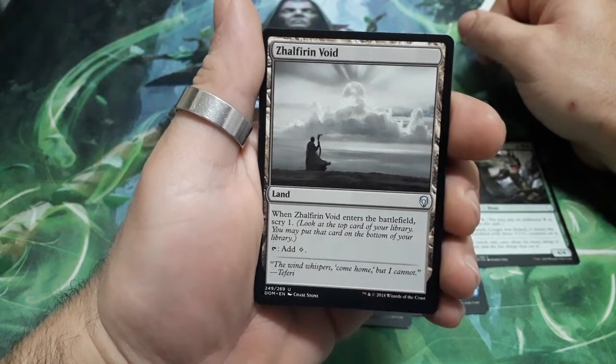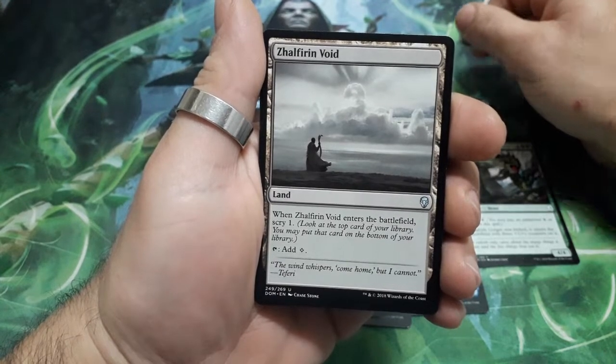Zulfurine Void. When it enters the battlefield, Scry one. Tap it for a colorless mana.